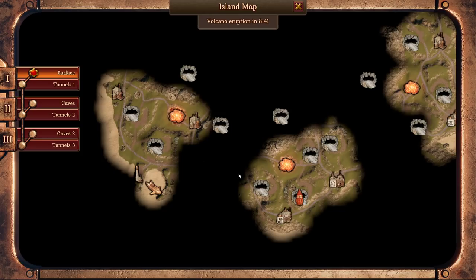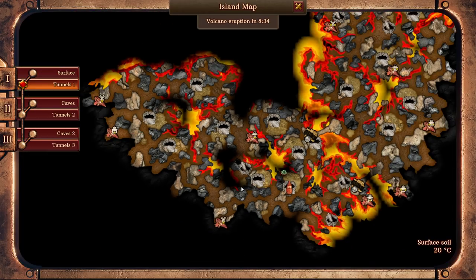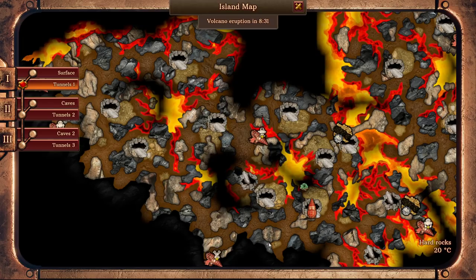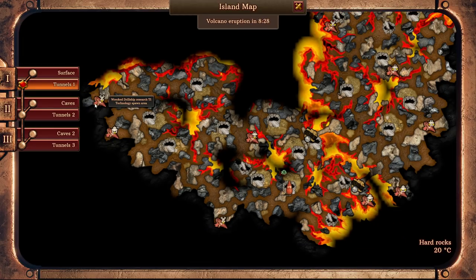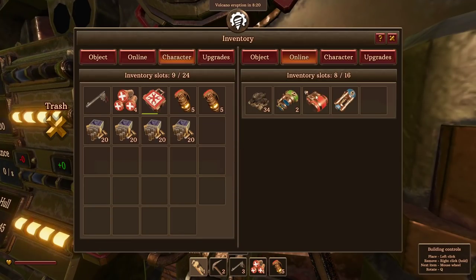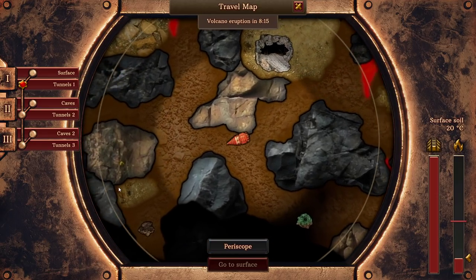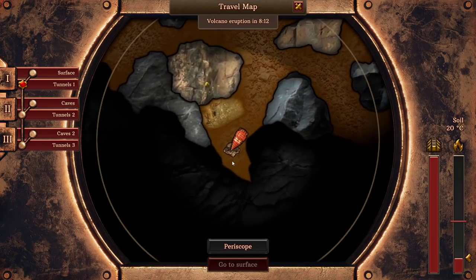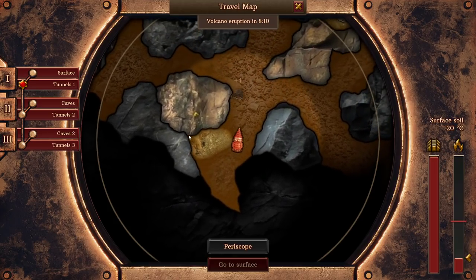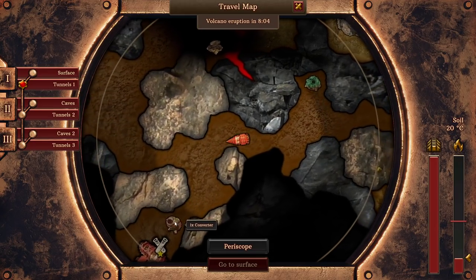I'm actually curious as to why there's such a large space that doesn't have any surfacing points in it. There's a research drill ship down there wrecked, and one right up in the corner. So we'll venture that direction. Loot that one drill ship then we'll head up to the one in the far north and then go back down. There's another converter! That's two at least — I think we need three?